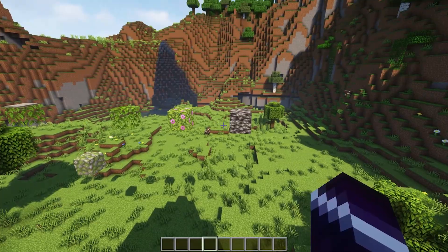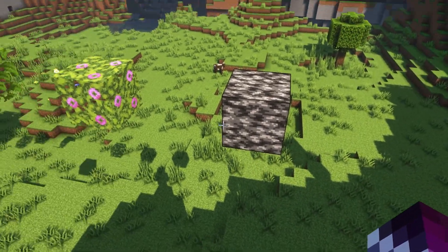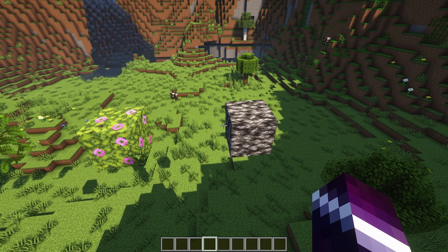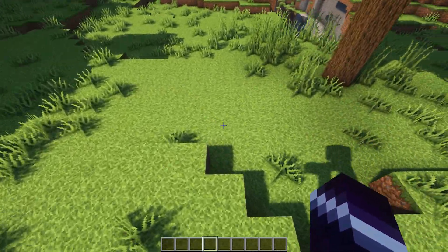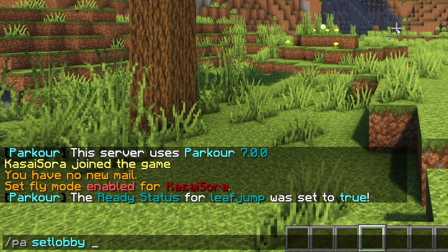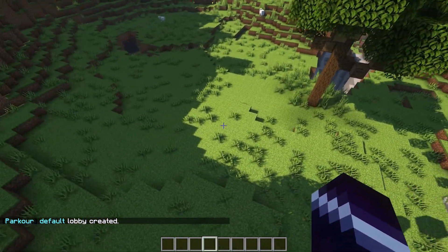The next step will be actually setting a lobby. The lobby is basically the place after the players finish the parkour — where will they be teleported to? You don't want them to stay here on this random block; you actually want them to teleport back to the place where they started the parkour, or maybe some other lobby. To do that, very easy — just go and stand somewhere and then type slash PA set lobby. Default lobby created. So now after finishing this parkour map, we will be teleported there.